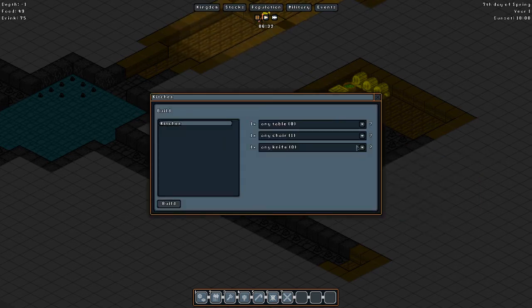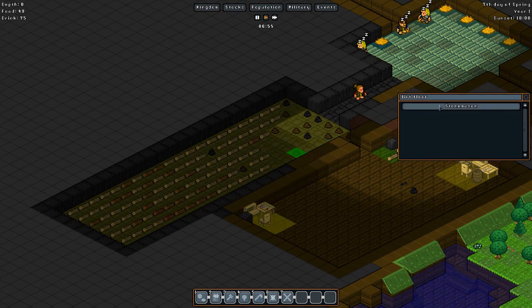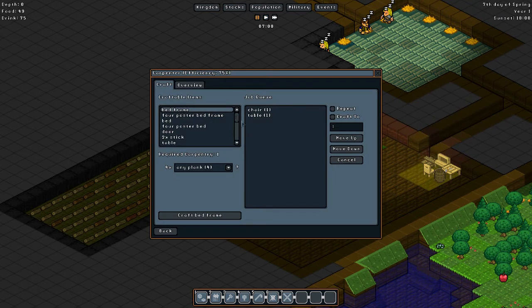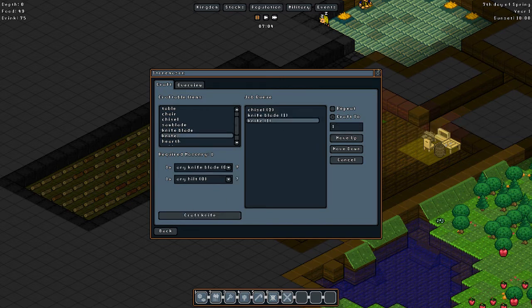Kitchen — so you can cook the food. A knife and a table. We're gonna need all of this but we can definitely make that. In the same room as the distillery, because you're gnomes — it doesn't really matter to you. We need a knife and a table. Stone mason — knife, what do you need for that? Any hilt. What does a hilt come from? Carpenter's workshop. Get a hilt, craft to one — make sure we always have one. Craft knife blade always to one, craft knife always to one — there you go.